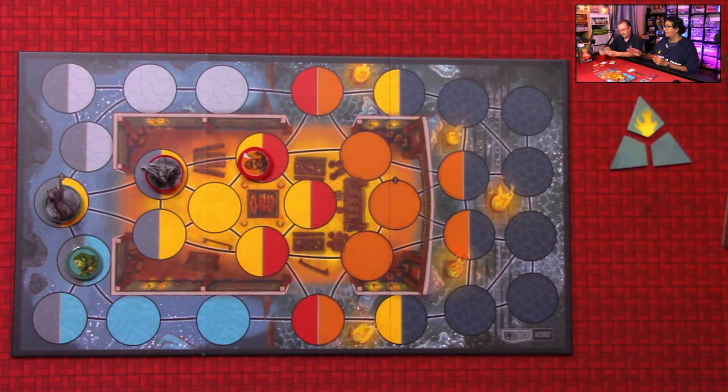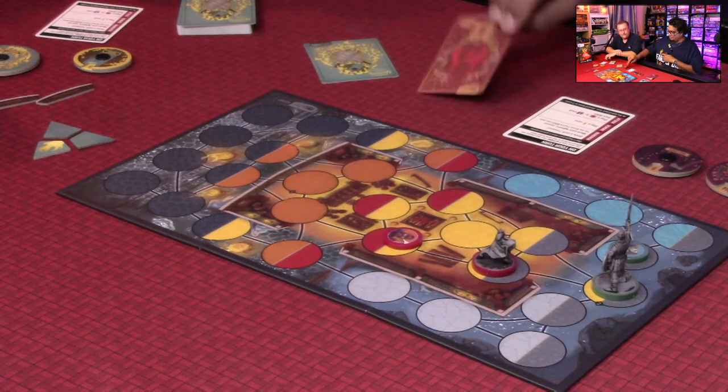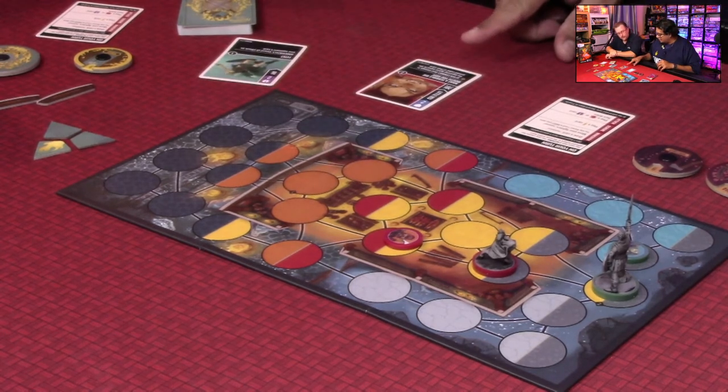It's Robert's turn — two actions per turn, you can repeat the same action twice. Robert announces an attack: Beowulf attacks Little Red. As the attacker, Robert places his attack card face down. As the defender, I have the option to defend or not — you can just let the attack hit. I choose to defend, so I play my card face down as well. We simultaneously reveal.